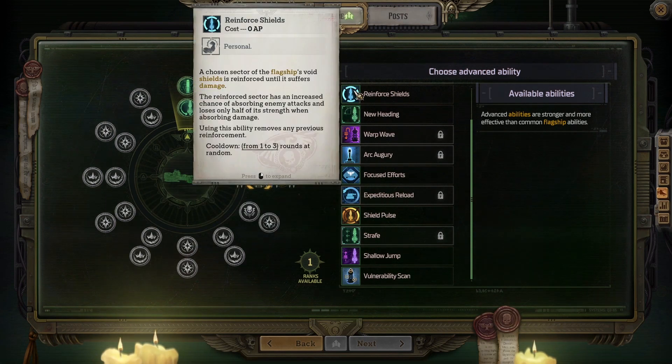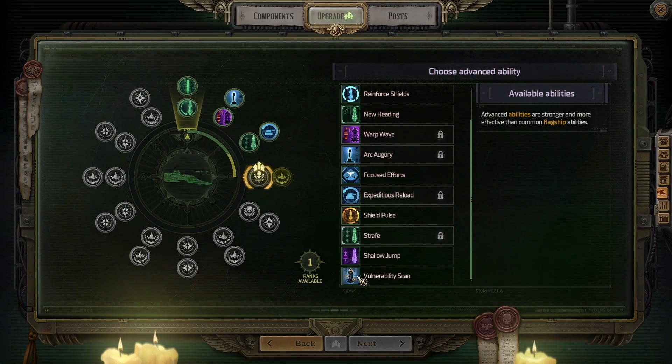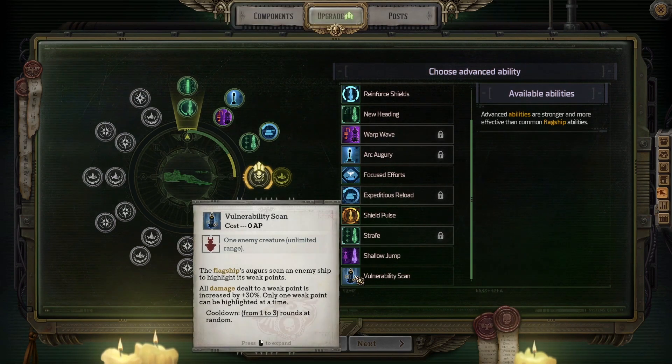New heading, reinforce shields. Vulnerability Scan — flagship's augers scan an enemy ship to highlight its weak points. Let's get that.